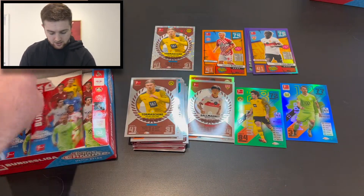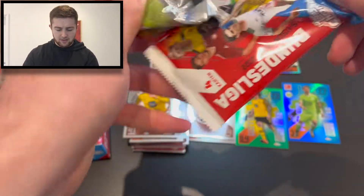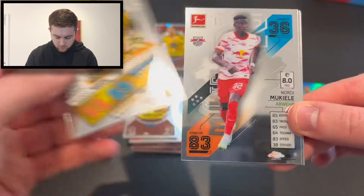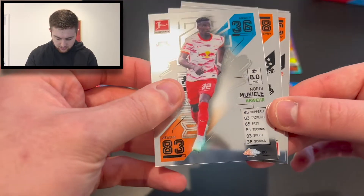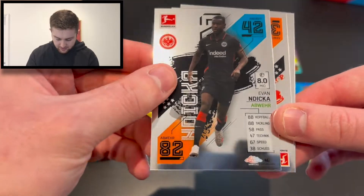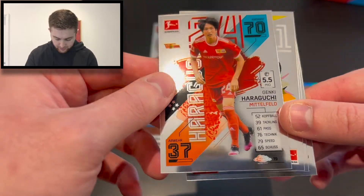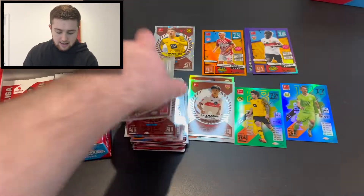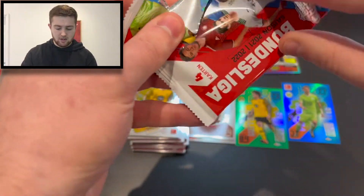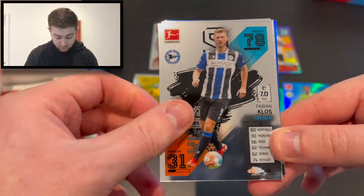The box is going down pretty fast. We've got star spieler Marco Reus of Borussia Dortmund, Nordi Michele of RB Leipzig, Evan Ndika of Eintracht Frankfurt, and Haraguchi of Union Berlin. So our first base pack of the opening. Not too bad, I guess. Probably the worst box was the second one I opened off-camera — that was shocking. This box has been better than that so far, 100%.